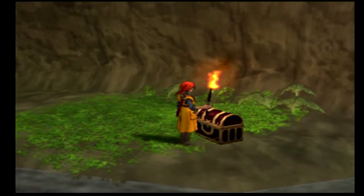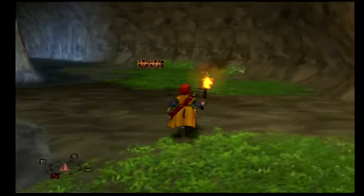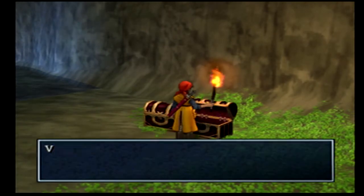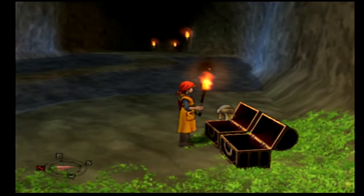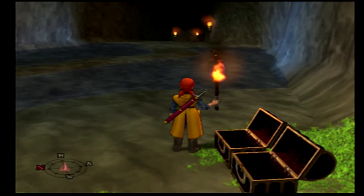We've got a few chests over here - a chimera wing, that's awesome. A medicinal herb. A medicinal herb. And a leather hat - dang it. Well, I guess I'm going to be selling that one. Anyways, let's keep going.